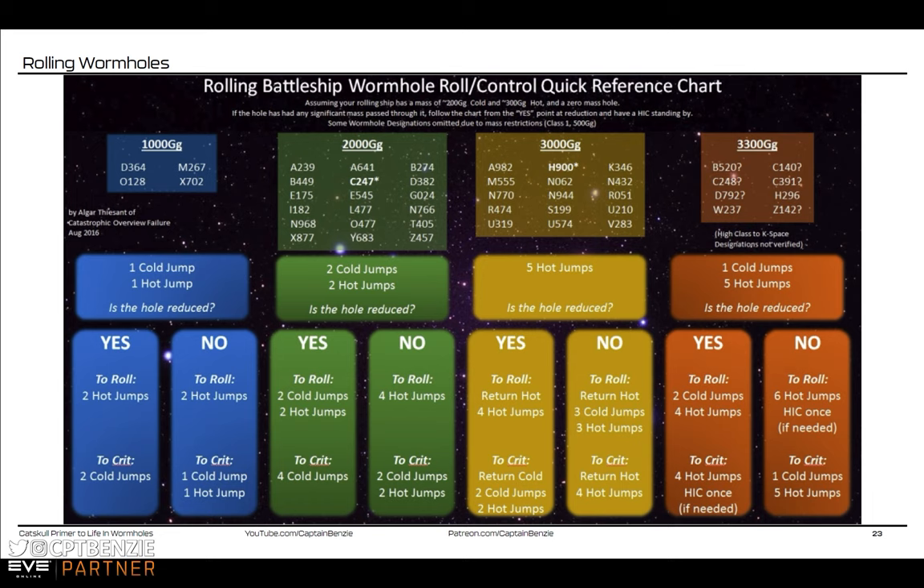Once the hole hits reduction, we go into the second phase: two cold and two hot jumps, assuming we're on the correct side of the hole. We always do this with even numbers. That means you go from system A to B, then B back to A — that's your two. Then A to B and B to A — that's your four. That's why we do it this way: if you jump and the hole collapses behind you, you're on the wrong side. And if you happen to be on the wrong side when it reduces early — we'll talk about that later.